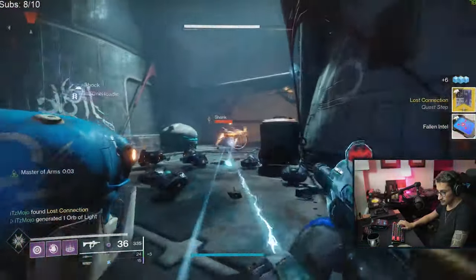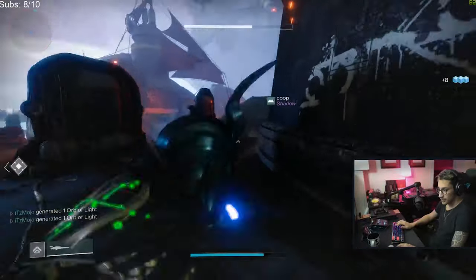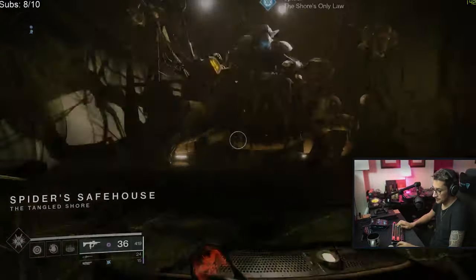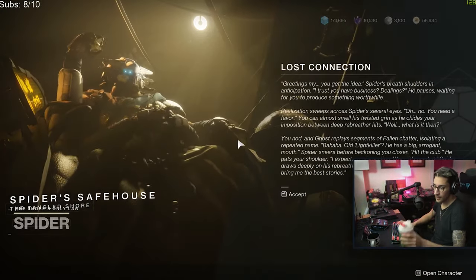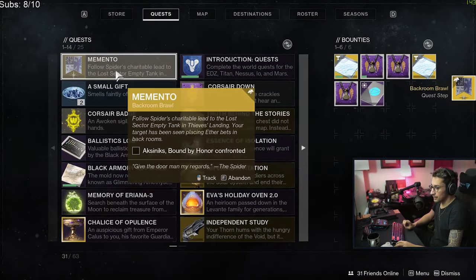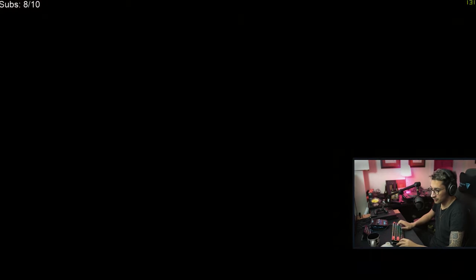Speak to Spider. Start the quest. Follow Spider's terrible lead to the Lost Sector. Which one is that? Empty Tank — it must be the one right next to here.